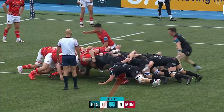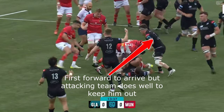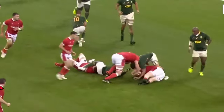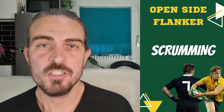After a scrum there is an expectation that the Open Side Flanker will be the first supporting player to arrive at the first breakdown — either to secure position by clearing away would-be poachers, or in turn being a poacher themselves and trying to strip the tackled player off the ball. So by packing down on the open side of the scrum the flanker is best placed to do so.